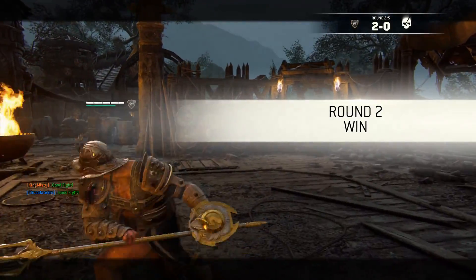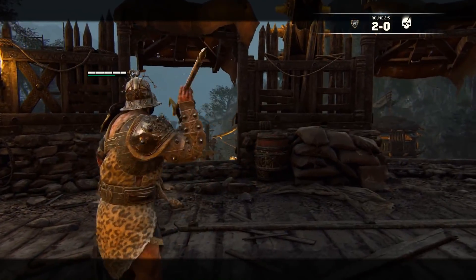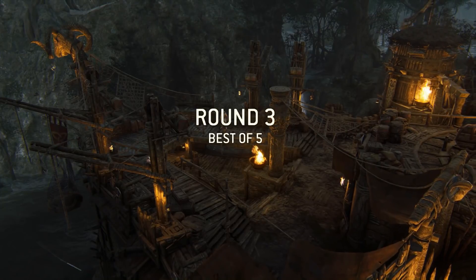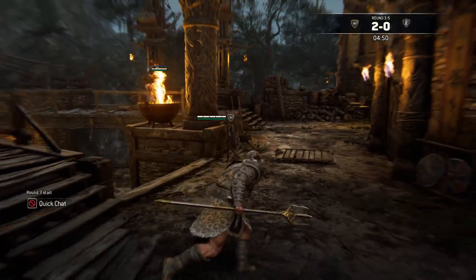I should probably pick up a different kind of execution effect too — I've been using the Hellgate effect for like a month and a half now on both Centurion and Gladiator. If I do pick up the Medusa skin, it comes with a different kind of execution effect too, so I could do that.